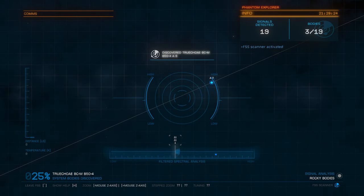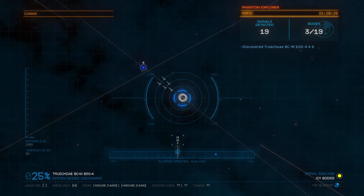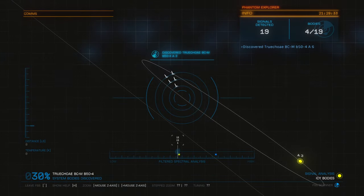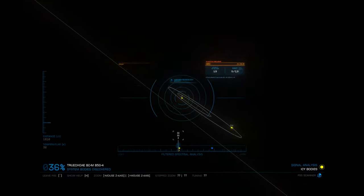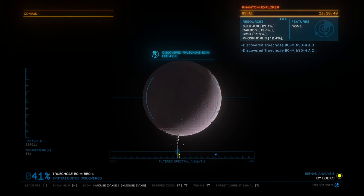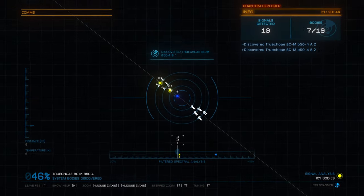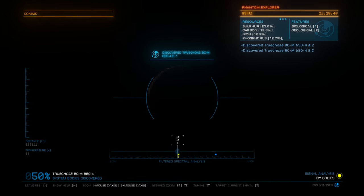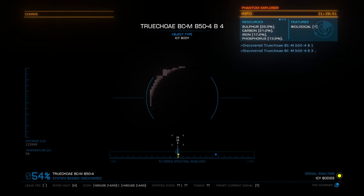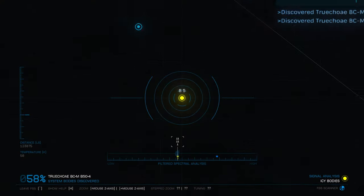We're going to come to minimal throttle so we can check the full spectrum system scanner to see if there are any high-value planets. We're looking for earth-like worlds, ammonia worlds, or water worlds - there don't happen to be any in this system. I typically have a limit of 15 bodies in a system to do what we're doing right now, but I'm feeling a little fudgy. We'll go ahead and just do it since it's only a few more bodies than we typically would. Looking at the top right corner of the screen, we can see features - we're looking for biological and we want at least two different species on a planet. There's one there, which is a good sign.